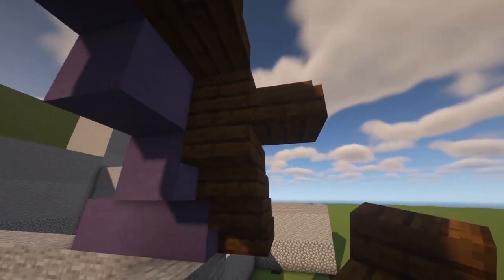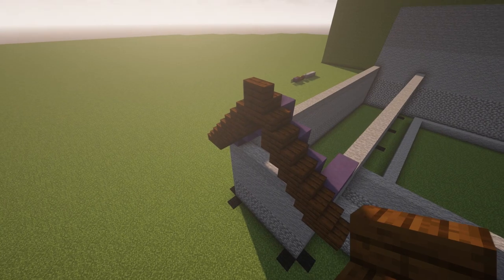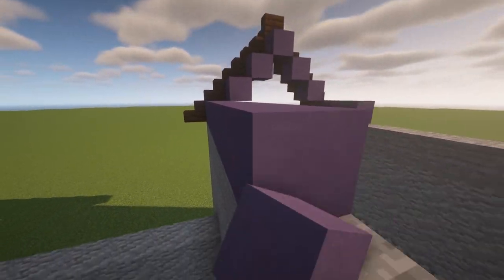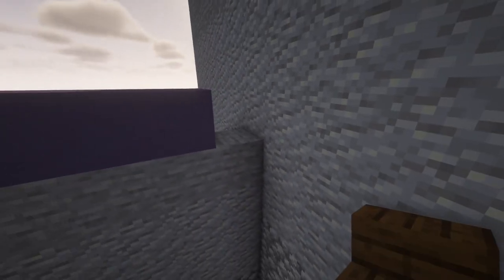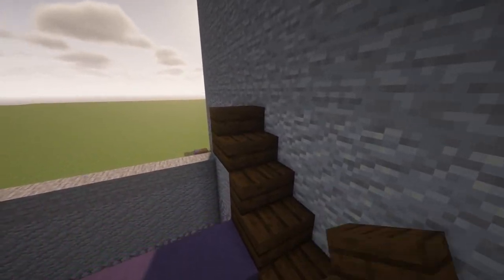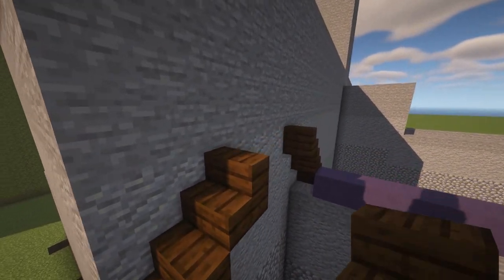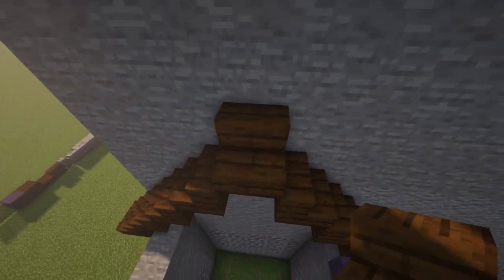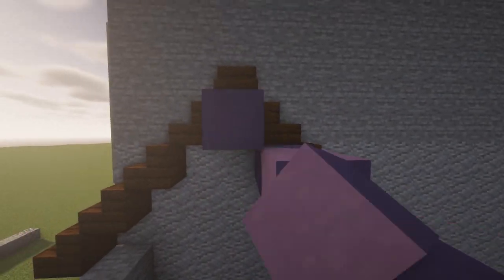Let's put one here like this — maybe like this, yeah it's better this way. Now we're going to fill the blue terracotta to the other parts, to the end of the roof, using the same pattern as the other side. Let's fill the terracotta all the way to the other side.